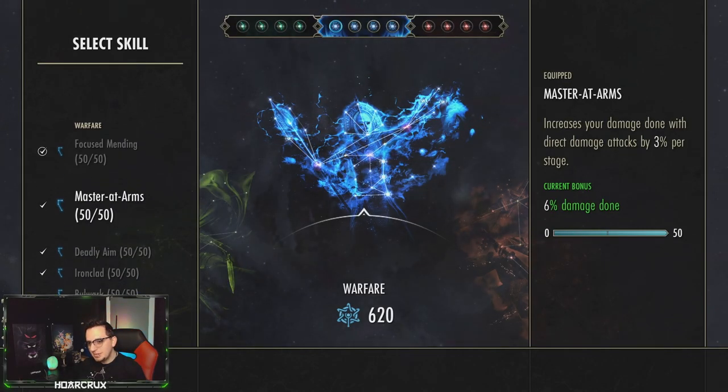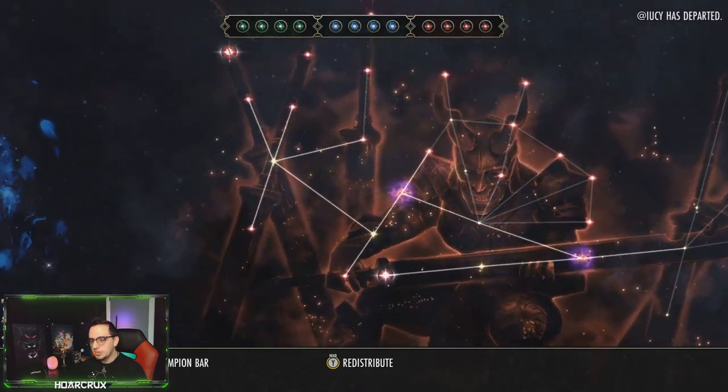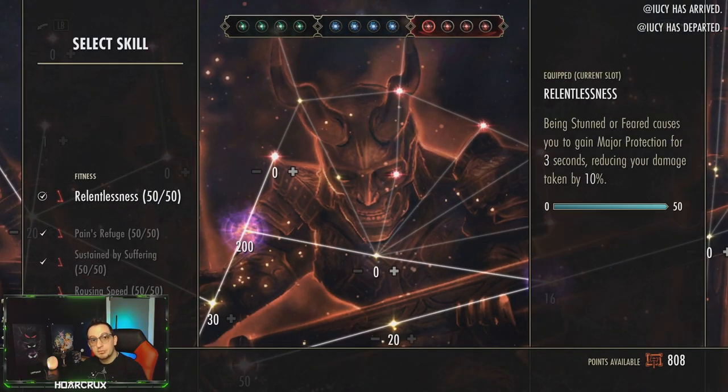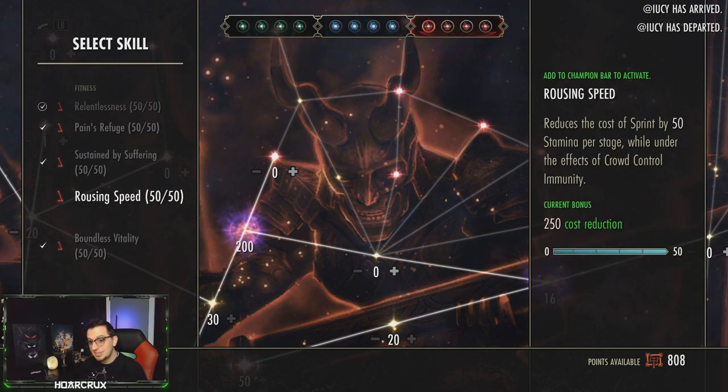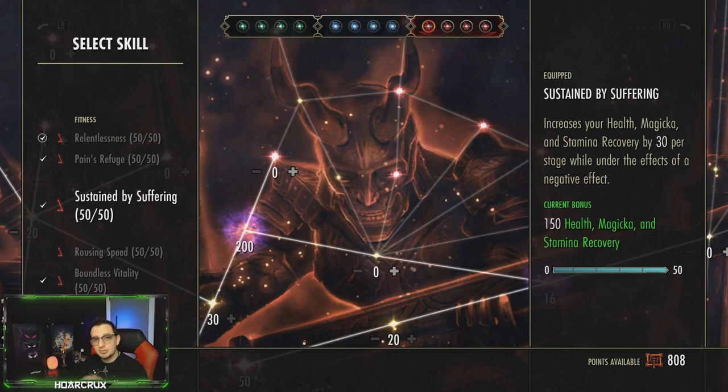Champion points-wise, we're running Focus Mending, Mastered Arms, Deadly Aim, and Ironclad. Hopping into the Red Tree: we're running Relentlessness, Pain's Refuge, Sustainable Suffering, and Balance Vitality. This is not optimized — you can really change this up however you want.